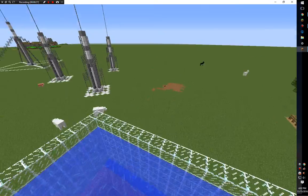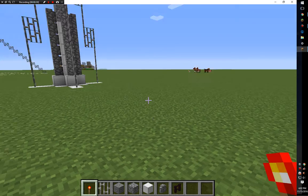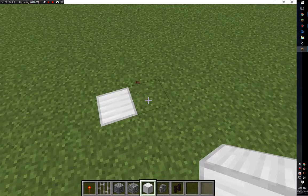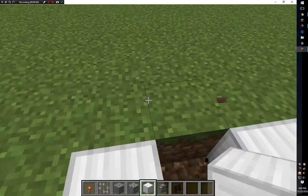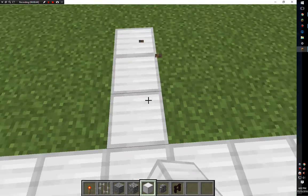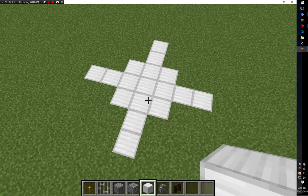What we're going to do is start out with one block anywhere you want, and then you have to go three out and do that to all of the sides. Now you're left with this — you're going to place one right here, and that's what you should end up with.